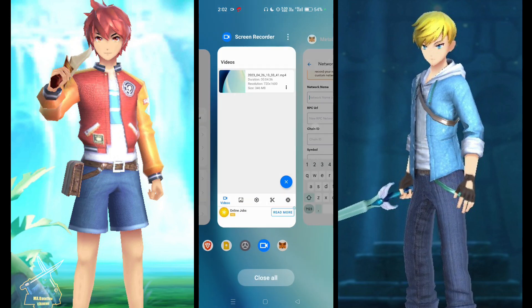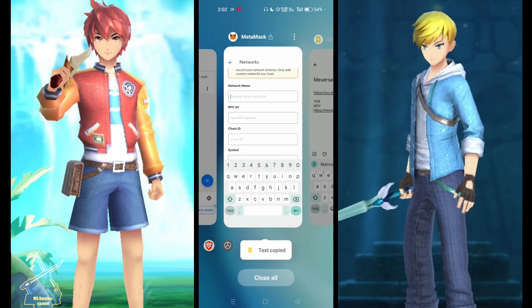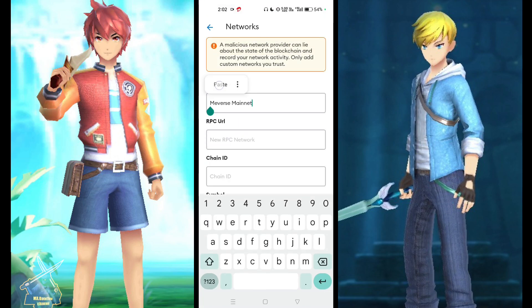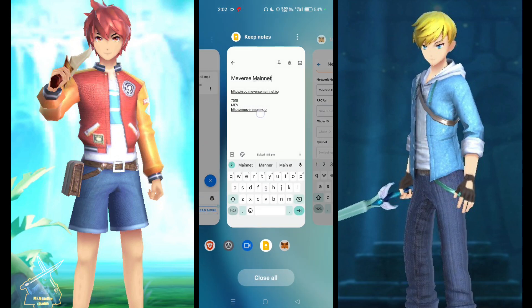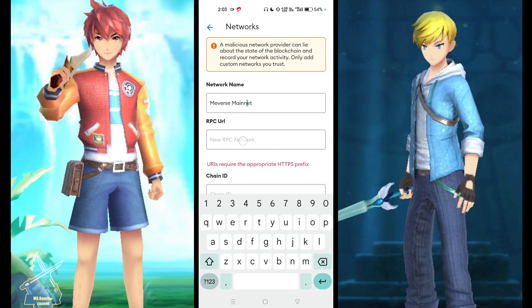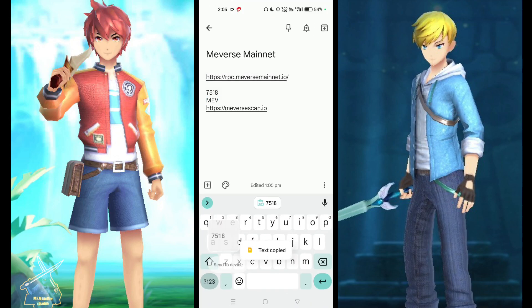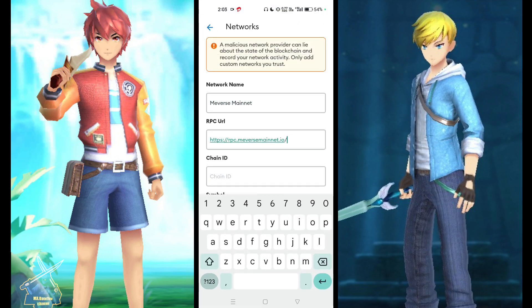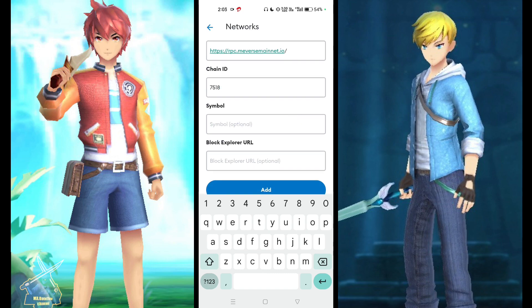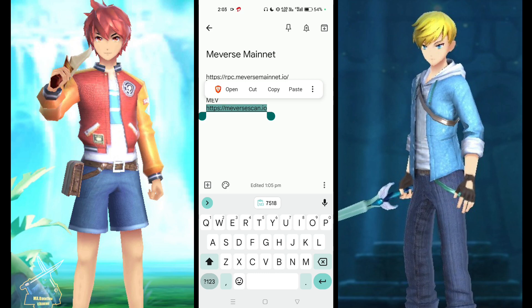Write the name — I have already pasted it in my notes. After completing the fill-up, you can make a screenshot. The network name is M-E-V-E.